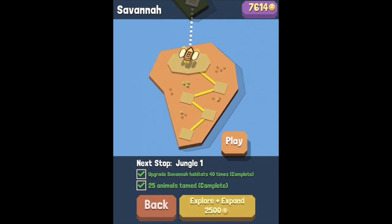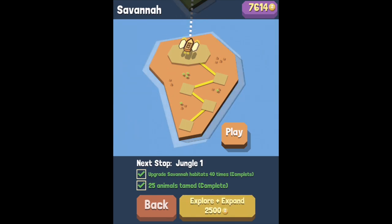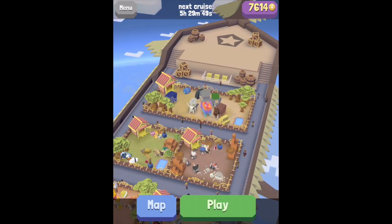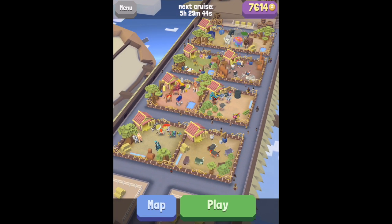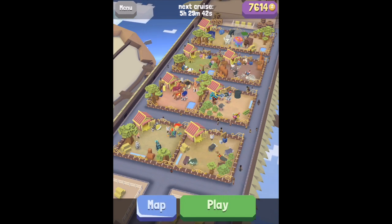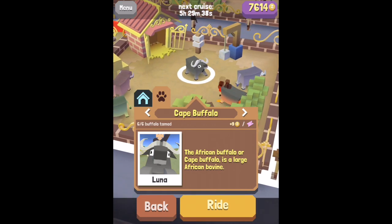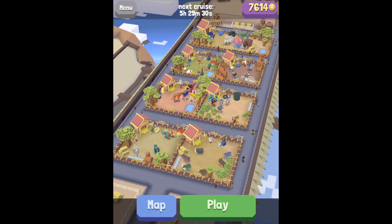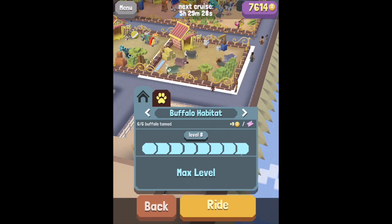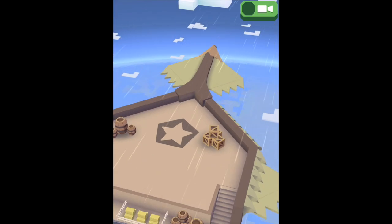But before we do that, I want to make this video to show you guys that in the savannah — the first island — there are three secret animals that you can get. Those three secret animals are a buffalo, a zebra, and a lion. We're gonna start off with the buffalo: the fire buffalo, you can see it right there. To get this guy, what you have to do is ride 700 meters on a buffalo. So we're gonna go ahead and select them to ride and play.